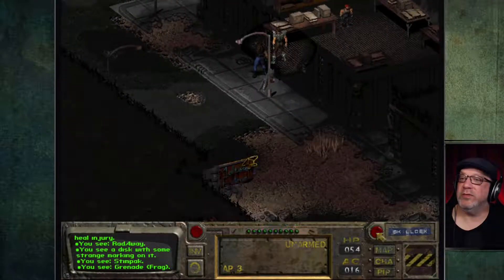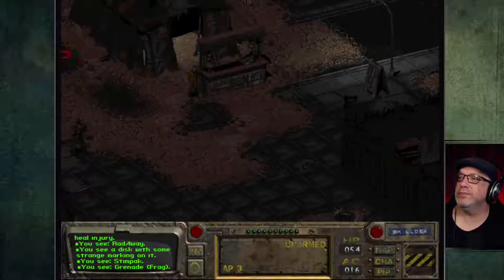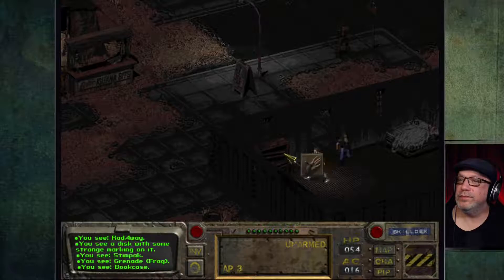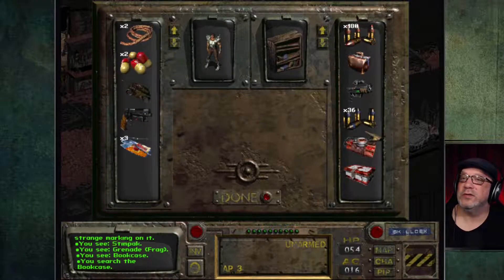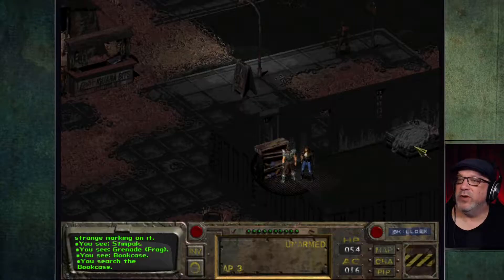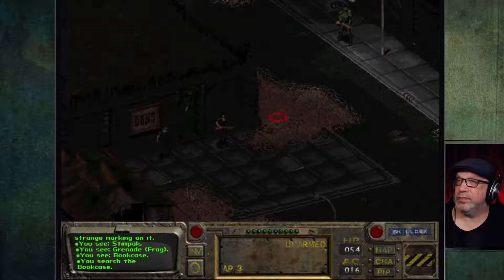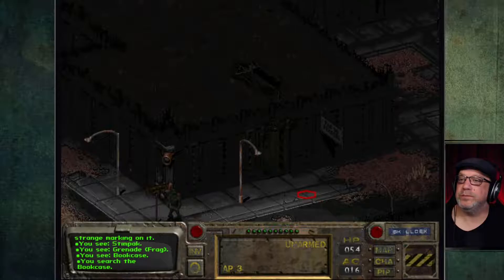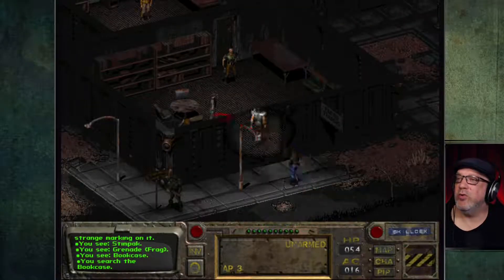Now let's go back to our little base and drop off that holo disc — we don't need to carry it around anymore. It's right here, our little hideout. Let's get rid of the holo disc. The information is still in our Pip-Boy. We've got all the information we need. I think I'm ready to go to the Brotherhood of Steel — let's actually take up the offer and go with the caravan.